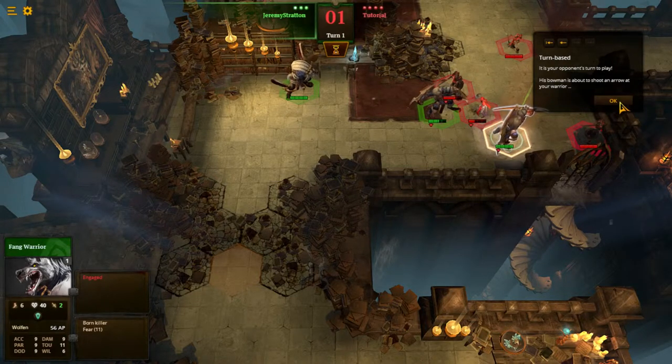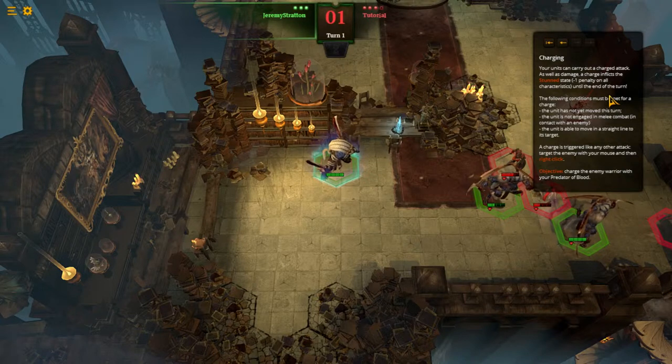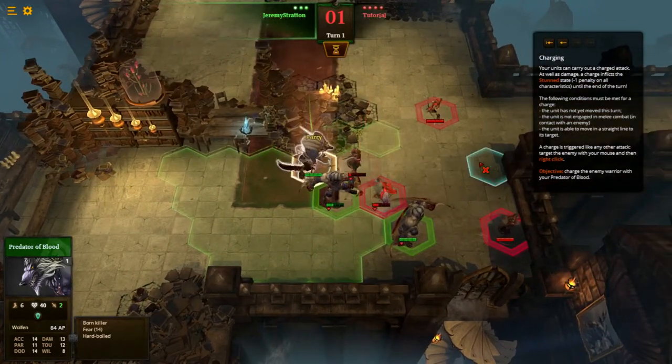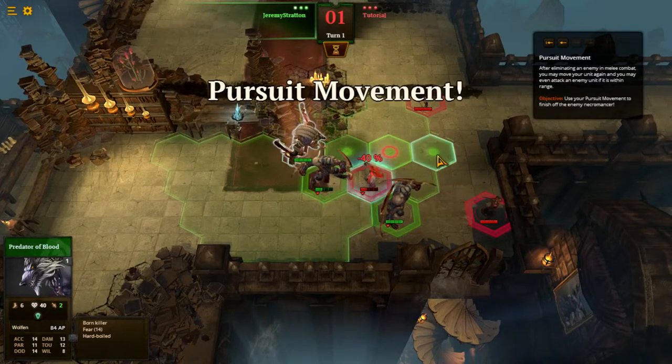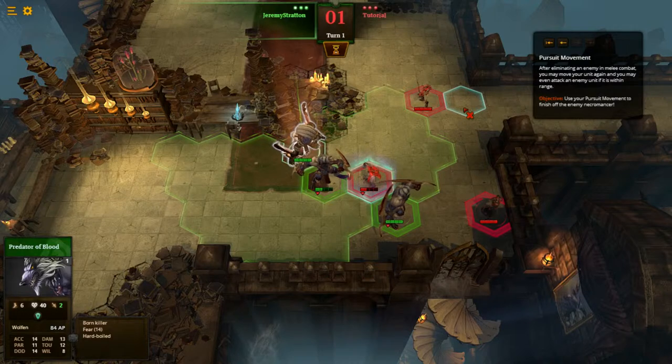Turn based: it is your opponent's turn to play as a bowman's about to shoot an arrow at your warrior. Your units can carry out a charged attack as well as damage. A charge inflicts stunned, which is a minus one penalty on all characteristics until the end of the turn. The following conditions must be met: the unit has not yet moved, the unit is not engaged in melee combat, the unit is able to move in a straight line. So we're going to charge this guy right here — and a riposte finishes him off. Pursuit movement: after eliminating an enemy in melee, you may move your unit again, and you may even attack an enemy unit if it is within range.